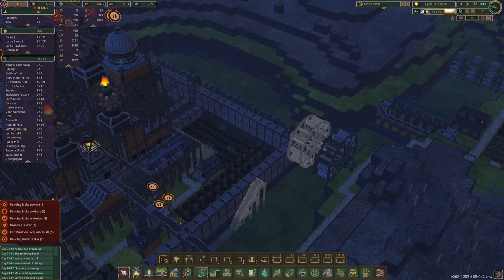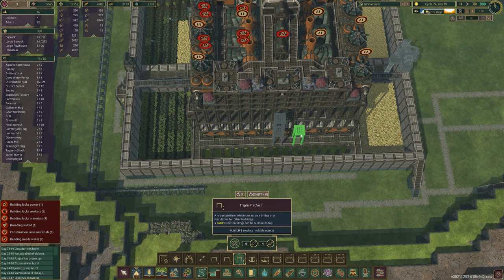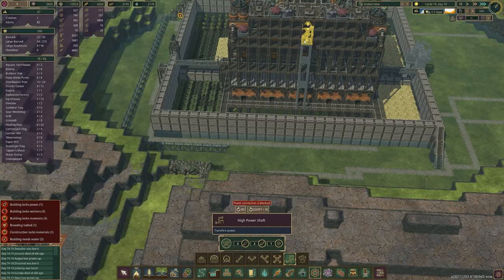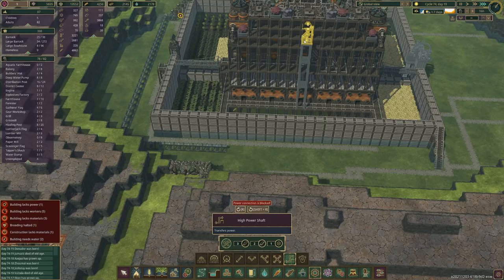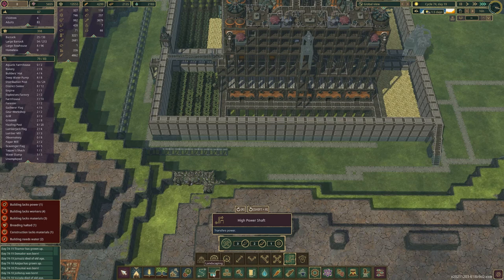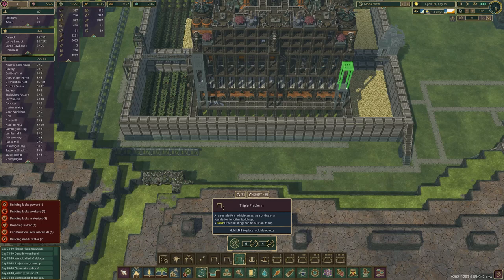Now we've got to think about how this backbone works. We're going to need a lot of platforms here. I do want to be careful they don't start building it just in case I need to change it. I need to get these two in as well — just wondering how I'm going to do that. I'm going to put an initial plan down — I'm going to pause it because I've got a feeling I'm going to be deleting a lot.